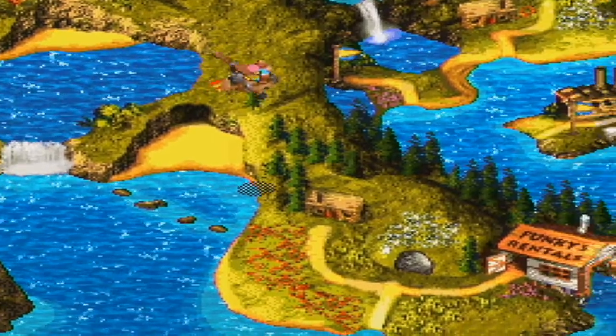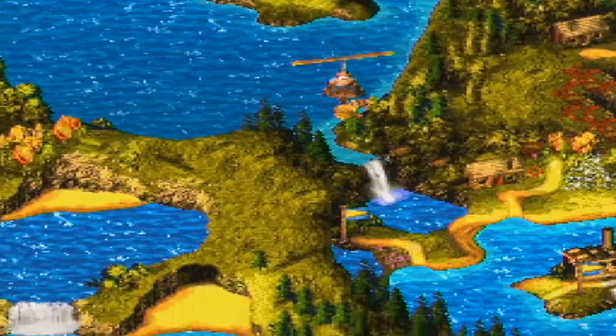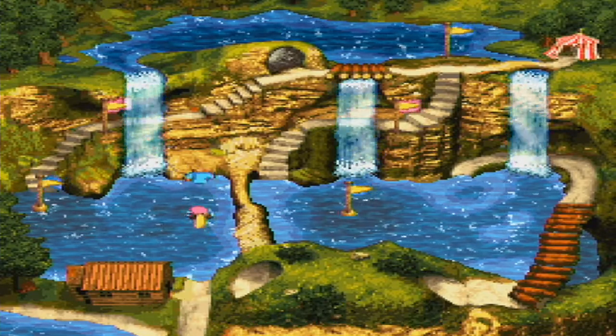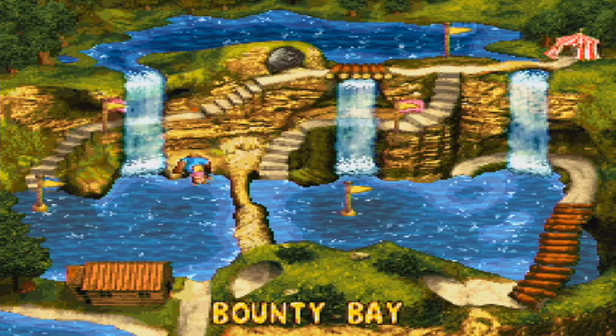The next one is in Cottontop Cove — Bounty Bay. Just go up from the center. I think we're gonna start getting into six-note sequences here. The sequence is B, X, Y, X, B, Y — repeated three times. I can remember six, but I said I can't remember any more than six, that's for sure.